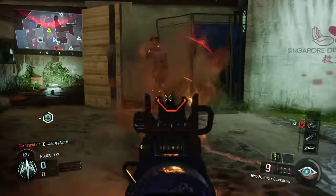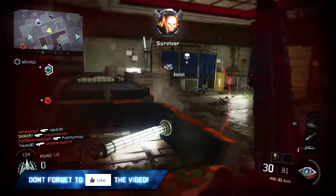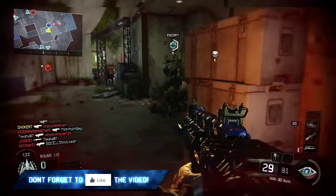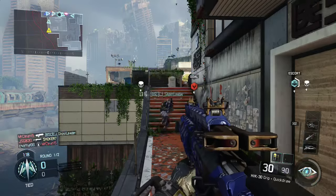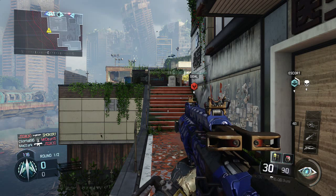Another technique that can be used is the jumpshot. Basically, by jumping and shooting your enemy, you're throwing his aim off just because he doesn't really expect you to move — he's just aiming in that one spot. Movement in a gunfight is just absolutely crucial.